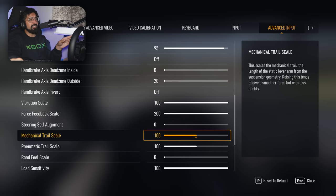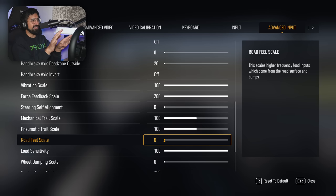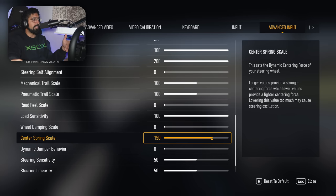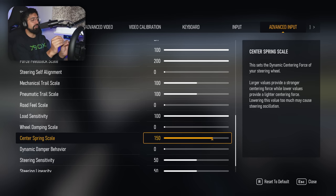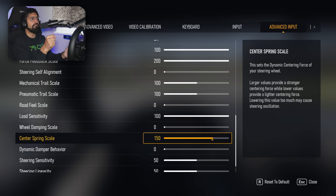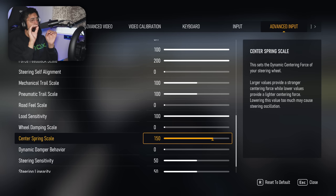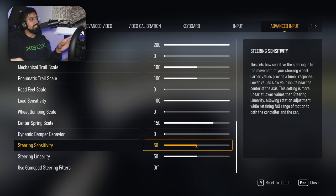Mechanical and pneumatic trail I played around with but couldn't really work out, so I kept them at 100. Road fill I put down to zero because it was adding inauthentic vibrations that didn't seem realistic from my real-life driving. Load I kept at 100. Damping I've turned down to zero, and center spring I put up to 150 — that is a really critical one. If the steering feels very light and loose and floaty, I would up that one and find your sweet spot. For the Mazda, 150 is the sweet spot. Dynamic dampers down to zero, and steering sensitivity and linearity I've set to 50–50.